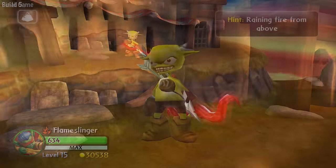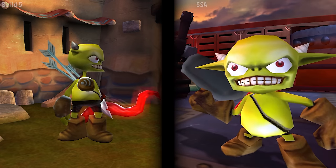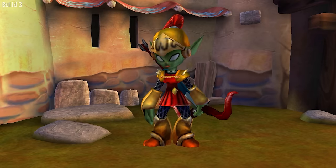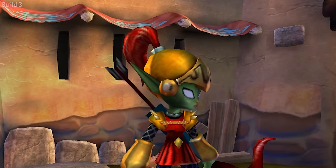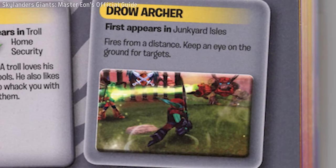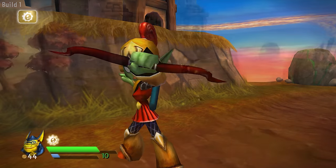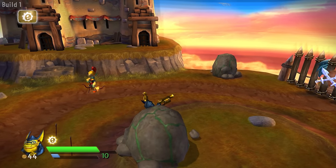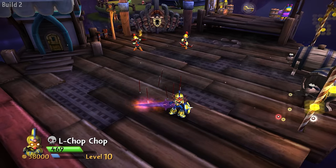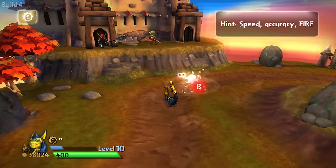Droll Archer. Have you ever wondered why the Droll Archer is clearly an SSA imp and not a Droll? As it turns out, they actually were originally Drolls — and this even appeared in one of the official guidebooks. Not only do they look different, but they attack differently too. Instead of shooting directly into the air, they would shoot three arrows forward in a curved arc — possibly changed to give them extra range. Their early description is 'Speed, accuracy, fire.'